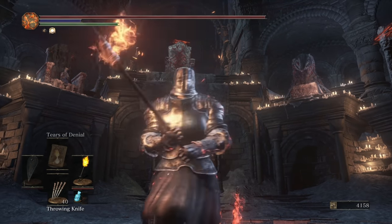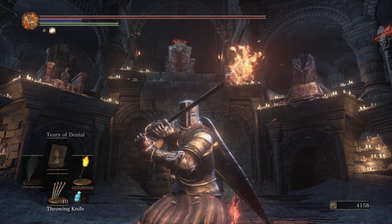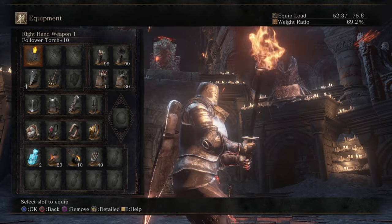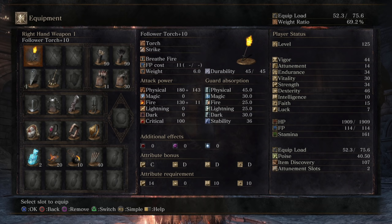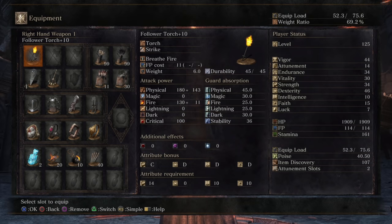Yo, what's up guys? ChaseTheBro here. Welcome back to another Dark Souls 3 Weapon Showcase. Today we're going to be taking a look at the Follower Torch. Yes, it's time. I've never actually made a build centered around this, or used it often at all in PvP. I think I tried it when the Ashes of Ariandel came out, but other than that, I haven't really utilized it at all.